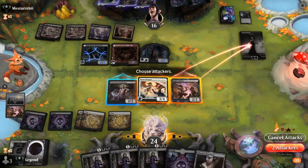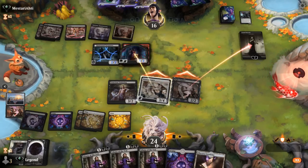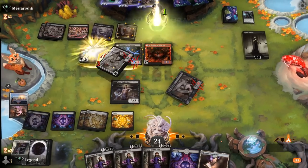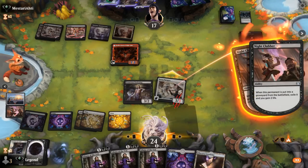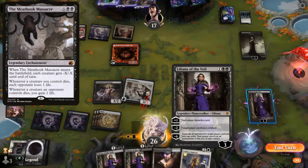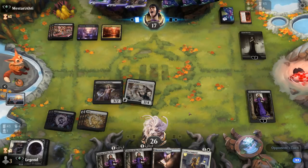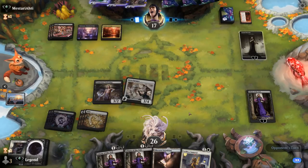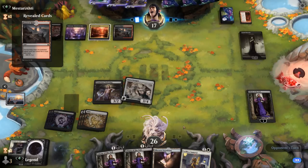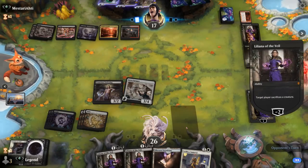Maybe leaving Underdog back is fine. The opponent can save Sorin if they double jump, and that sets up Liliana to get rid of something useful. Samurai isn't bad either, although the opponent might be playing Meathook Massacre as their removal spell of choice, which would kill through indestructible. We've got an Underdog back to potentially block theirs. Their Liliana kills our Underdog.